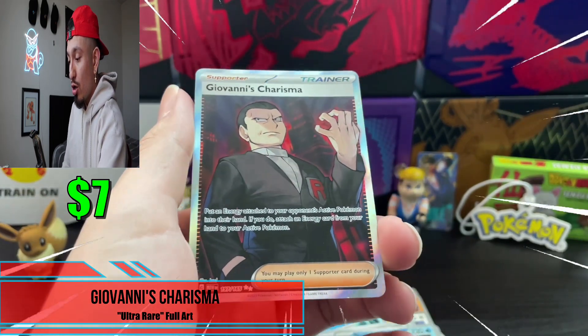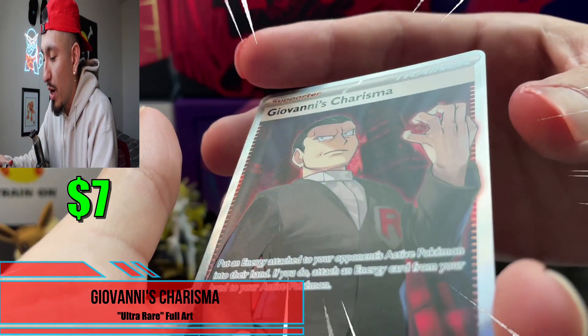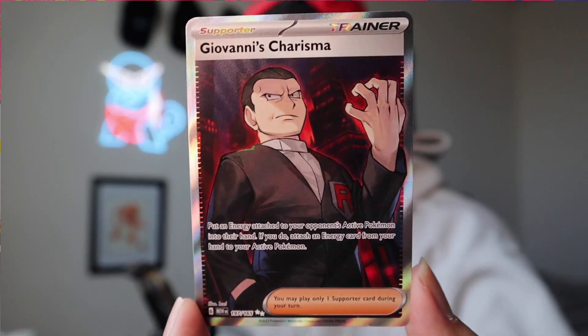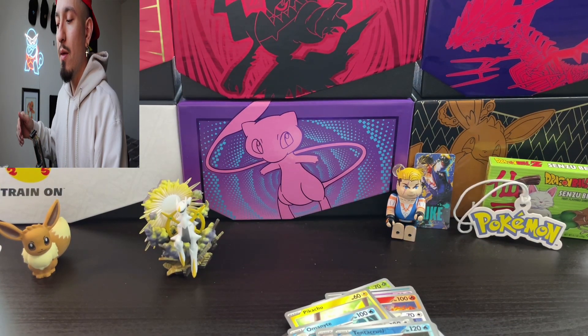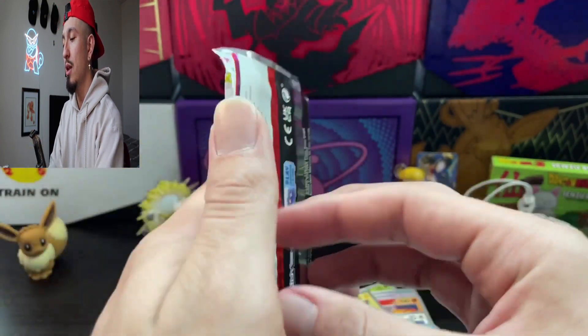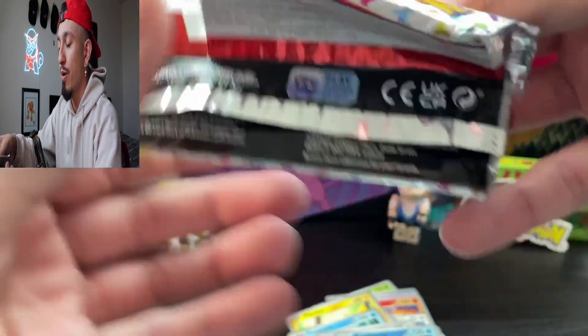Giovanni's Charisma! Oh my God, I don't think this is the Alt Art version, but the Team Rocket card — Giovanni's Charisma, are you kidding me right now? I was just about to tell y'all, before I pulled this one — after I pulled the first Reverse Holo it was a Squirtle right after it, and then it still had the Holo at the end. This one was two Reverse Holos and then the hit at the end.